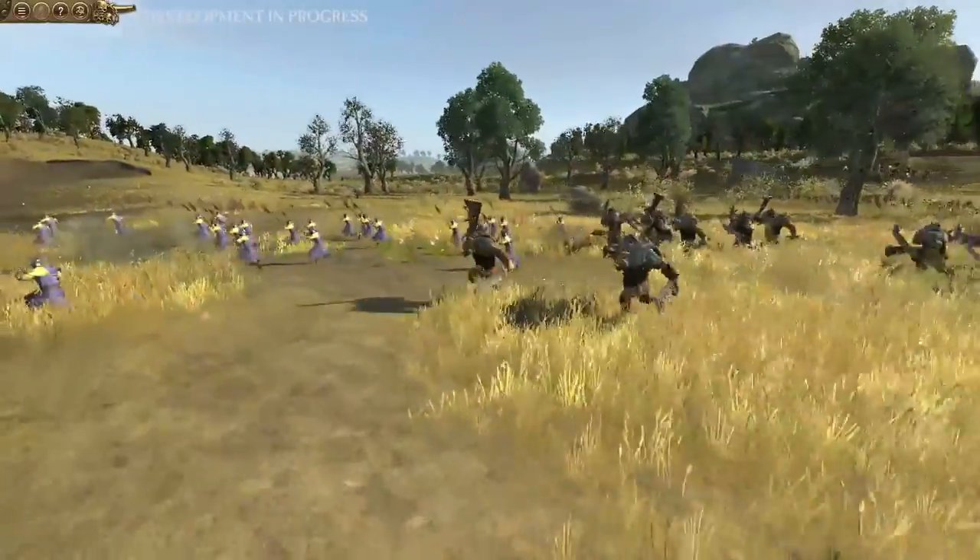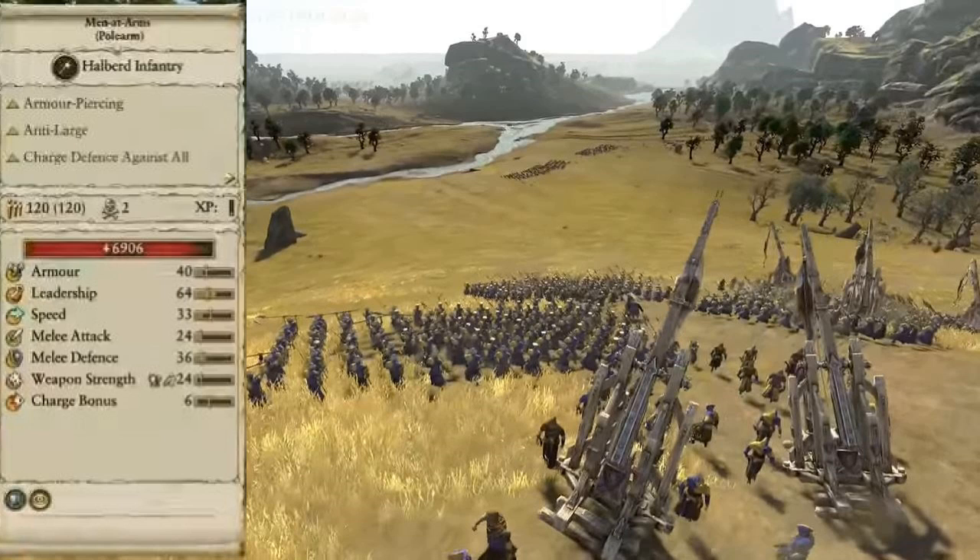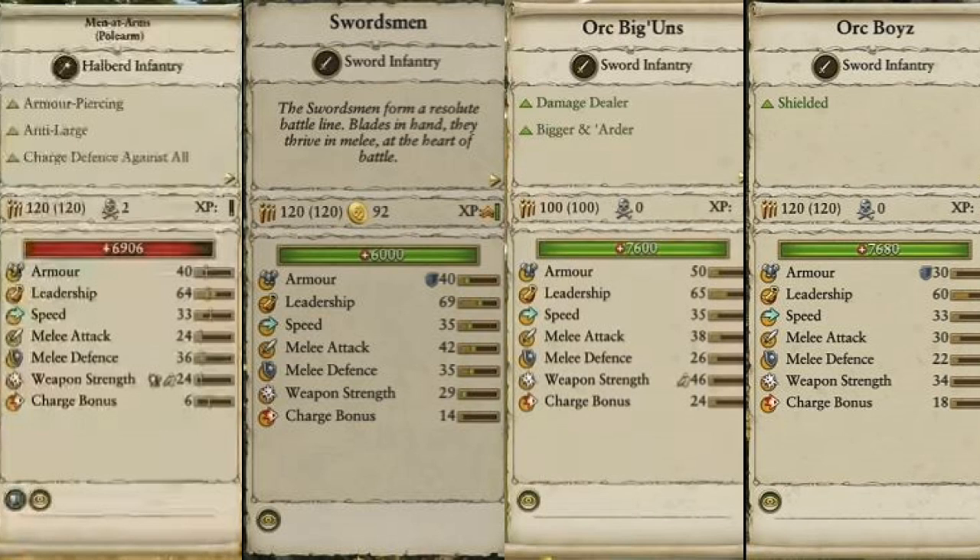Toward the end of the battle we see a cool scene with the Greenskins' giant choppers chasing some Bretonnian halberdiers. I went back to the earlier part of the battle where we see them in nice formation with their halberds, looking more impressive. Their stats show bonuses for armor piercing, anti-large, and charge defense against all units, which is very good for holding the line. They have 120 men per unit. Comparing them to Empire swordsmen and orc units, armor goes to orc big 'uns, followed by swordsmen and men-at-arms tied, with orc boys lower.